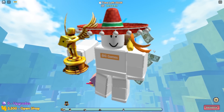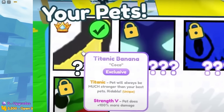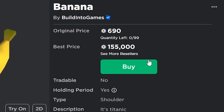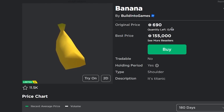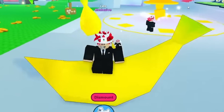Yo what's up guys! Preston created this hat called the banana which gives you a free titanic pet in the game Pet Simulator X. The item is currently sold out — it only had 99 copies and there's none left, but there's still a way that you can actually buy it. But first of all, here's what the pet actually looks like in the game.